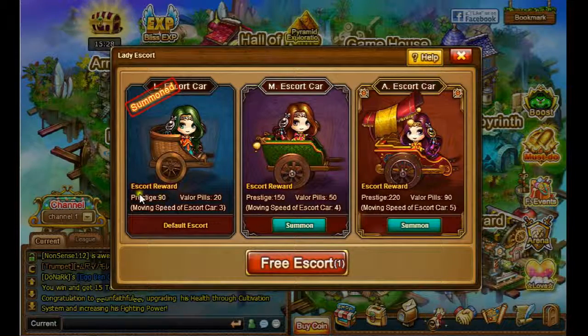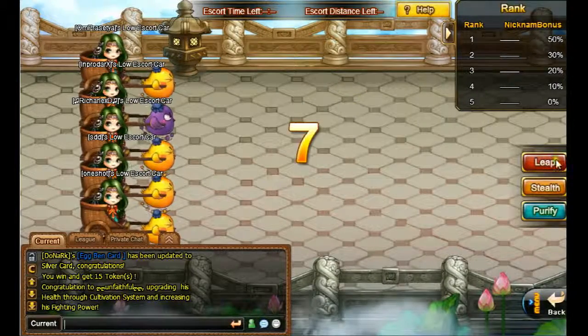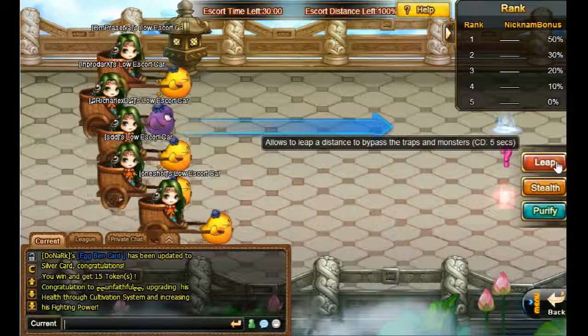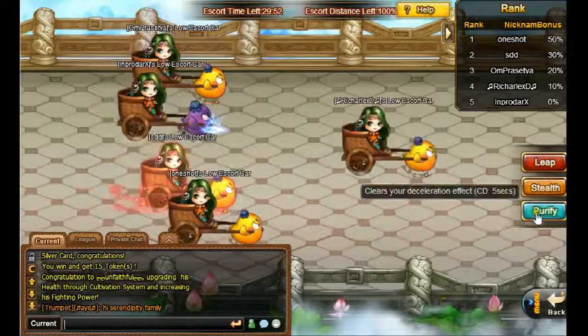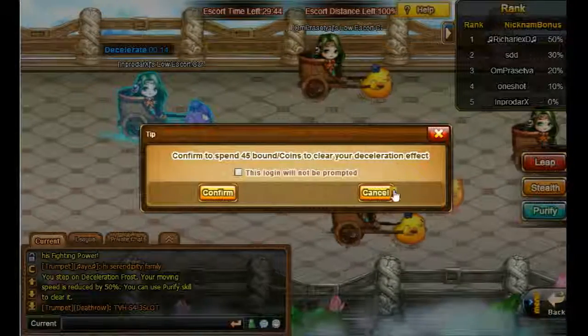I don't know what you do with prestige — I don't know any of this. Valor pills are very okay, but you have to be first to get a lot of valor pills. Let's show you how the love trip, love to double 7th works. You can use coins to use purify, stealth, and leap. I'm on the right here, and that blue thing is going to make me slow — that's so stupid. You can use coins to clear the declaration effect.